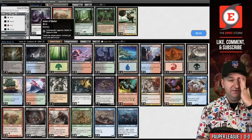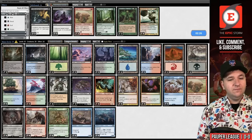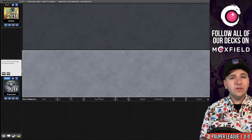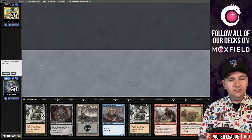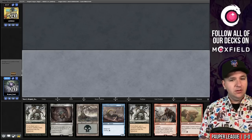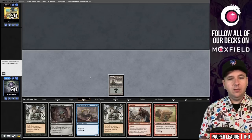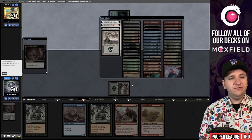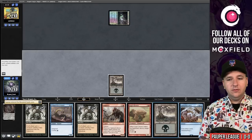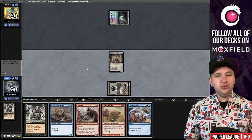Let's get rid of the Suffocating Fumes and bring in one more Ingot Chewer. Game 2, we're on the play. We have double actual Exhume, so this is a turn-two Troll of Khazad-dûm. Play the Swamp and pass the turn. We'll cycle the Troll — we have another Swamp on top — then Lorien Revealed. Exhume! Turn-two Troll!